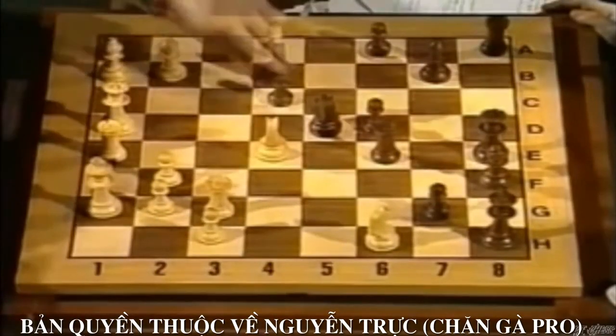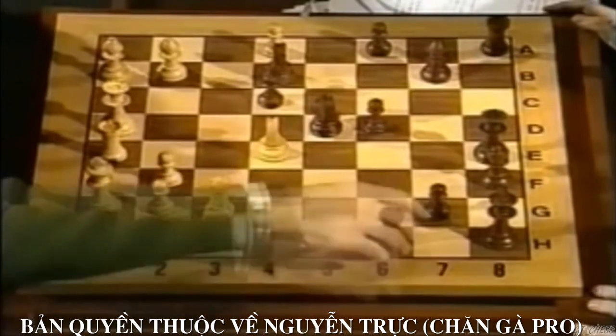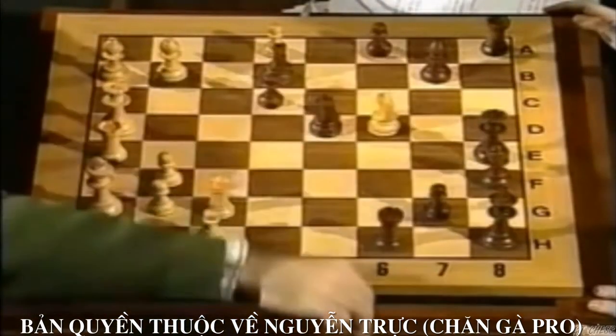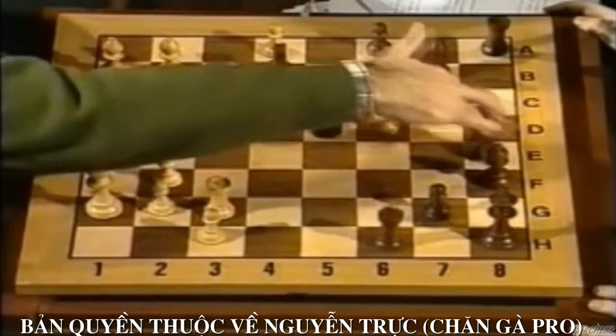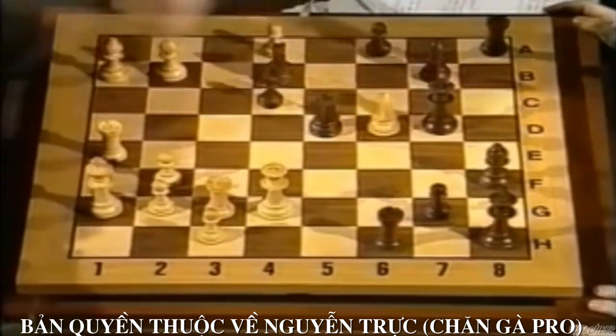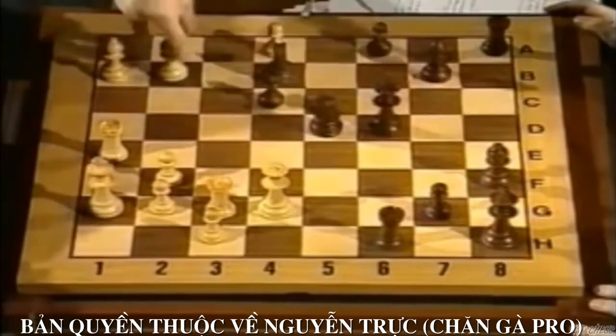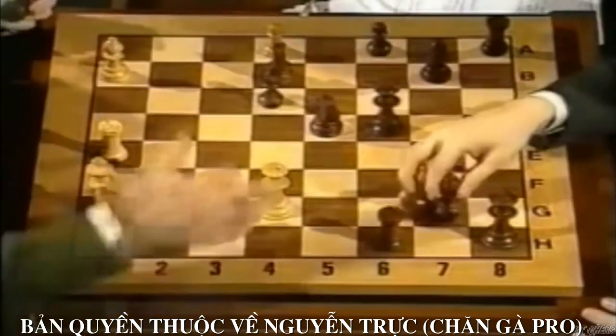Knight takes h6. He played c3, you know. Now, why didn't he take? If he takes here, it's very nice. I took knight takes d6. Now I can show you many interesting lines. Number one, if he's trying to escape with his queen — queen d7 — then I played queen g4. If he takes here, then bishop takes d7, knight. Bishop takes, queen takes.